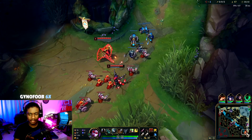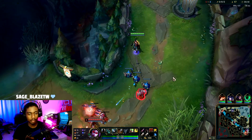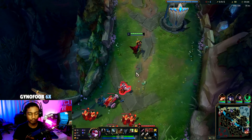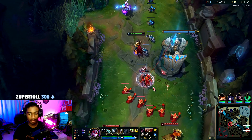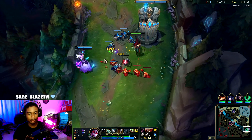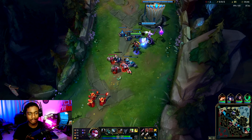We have Heal and Flash, I think they do too. Leona didn't burn anything — not the ignites, none of that. We're just going to have to farm this under tower. Our damage really starts to ramp up as soon as we start picking up some attack speed. Using Q to farm under tower — we got about seven out of eight there, so I'll take that.